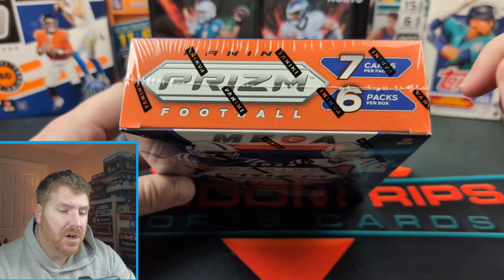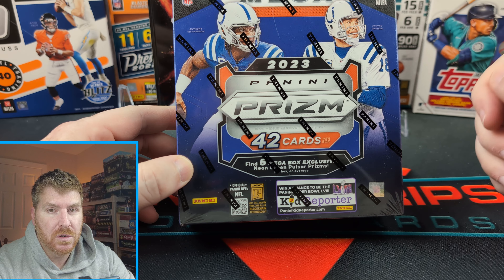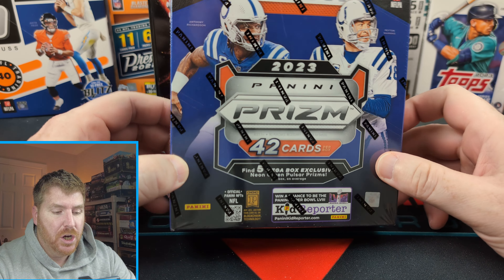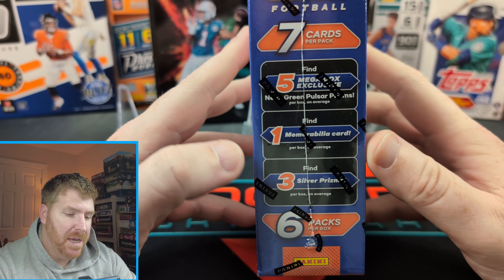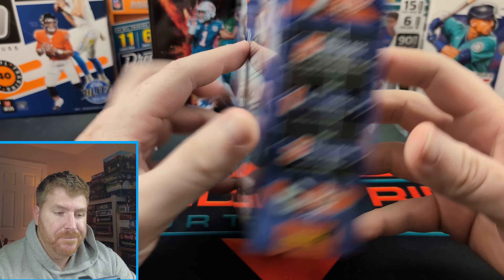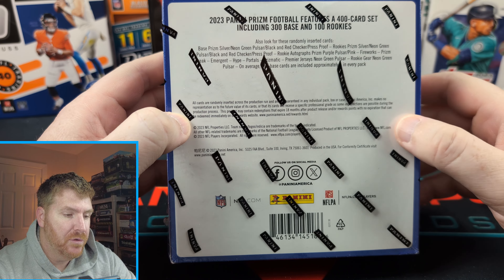We are going to get seven cards per pack, six packs per box, 42 total cards according to that math, five mega box exclusive green Pulsar Prisms. And then we're going to maybe get one mem card, maybe, and three silvers. So that's what we're looking for. $60 for this.